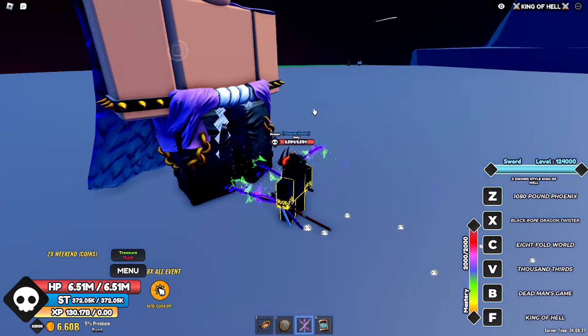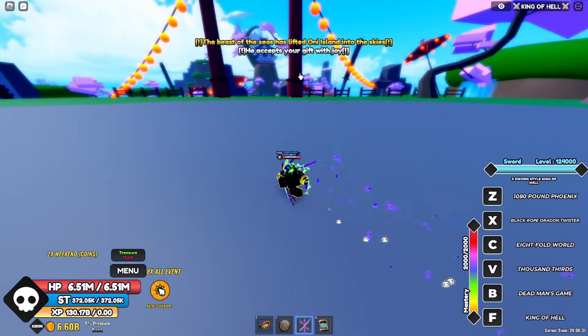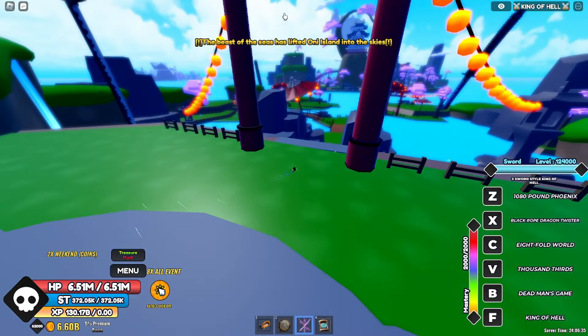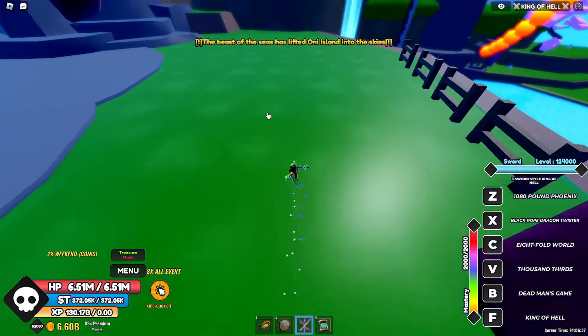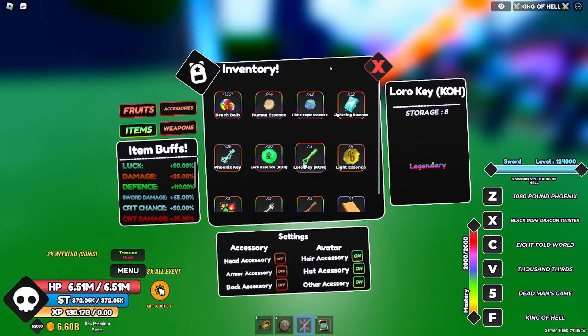Once you're right here, talk to this person. You need about 15 waters, and then you're gonna spawn the secret island. The secret island can spawn anywhere — you'll have to go there and kill the Zoro boss to get the key.